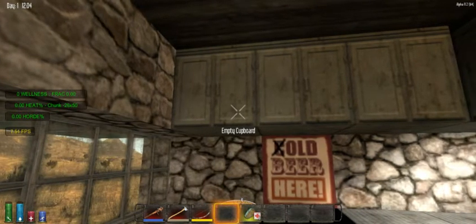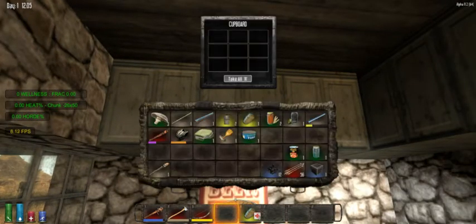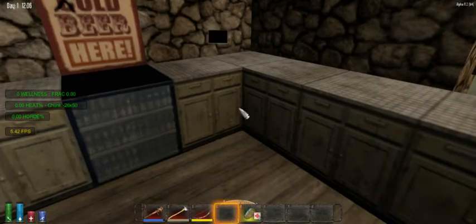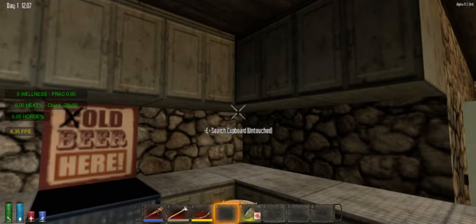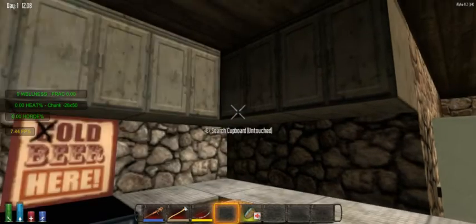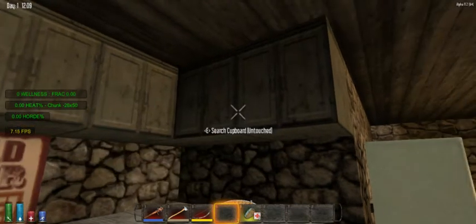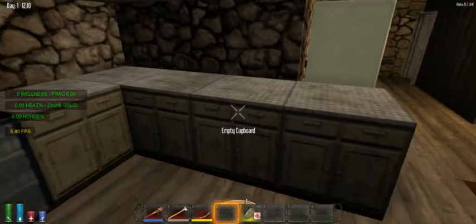It's one of the new buildings they added to the plains biome — it has a little carport thing outside. We did have to restart our world, so apologies for that. We won't have our same fort as before. We couldn't use the same name but we just put a one after it. I'm pretty happy with it. I'm liking the look of this building, and it's got a little porch up there too.